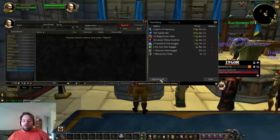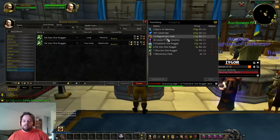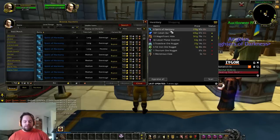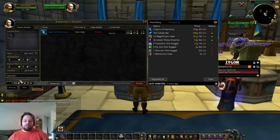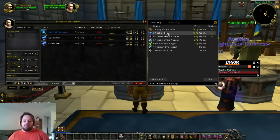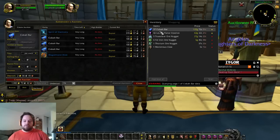Hit Appraise All — that will appraise each individual item and tell you which ones to sell and which ones to hold on to. It scans all of the stuff in your inventory to see what's worth selling. If you want to sell something like Spirits of Harmony, hold down the Shift key and click it — it will move over to Create Auction. Wait until it goes green and then turns white; green means it was updating the auction house price and then setting it. Once it turns white, hit Create Auction. Same thing with Cobalt Bars — shift click, wait for it to go white, hit Create Auction. Just wash, rinse and repeat.